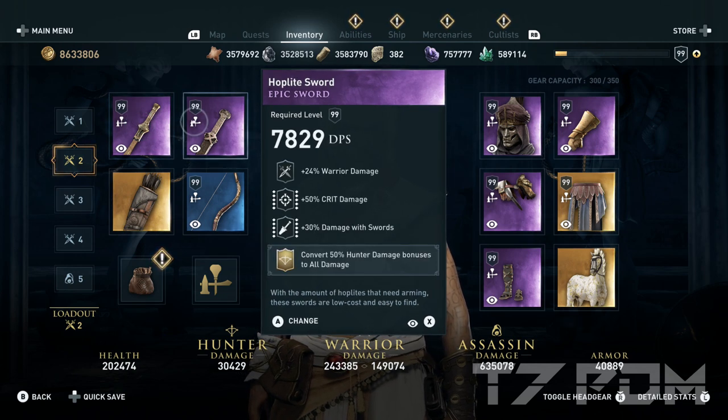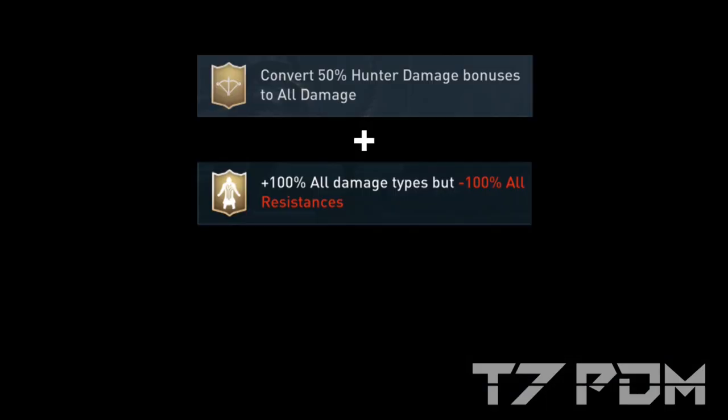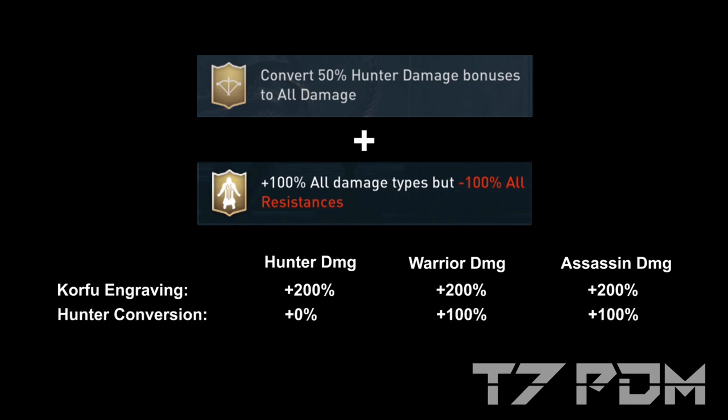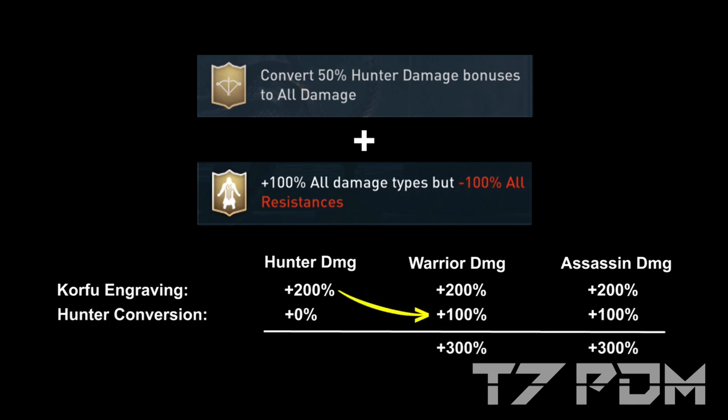On the second melee weapon slot we will also use the perfect warrior sword with warrior damage, critical damage, and damage resorts. Here we will use the convert 50% hunter damage bonus to all damage. We are using hunter damage conversion because with the Bicon Bow we literally don't use our hunter damage. So with the Corfu engraving, which gives us 200% to all our base damage types, we can convert another 100% from the hunter damage conversion to become usable warrior and assassin damage.